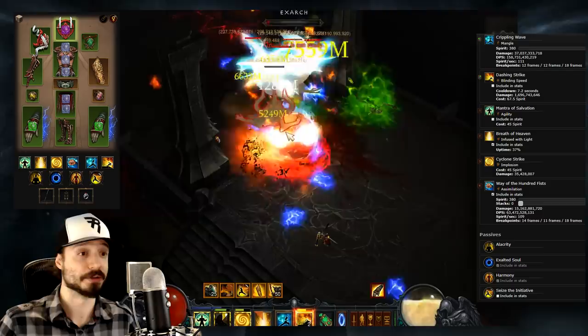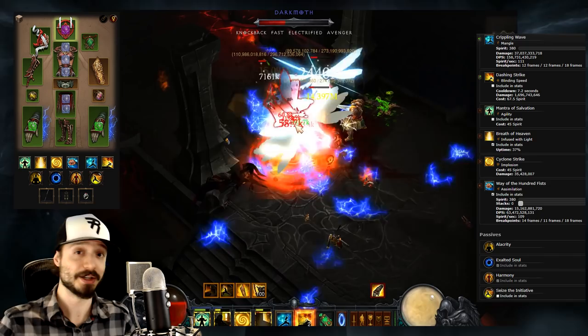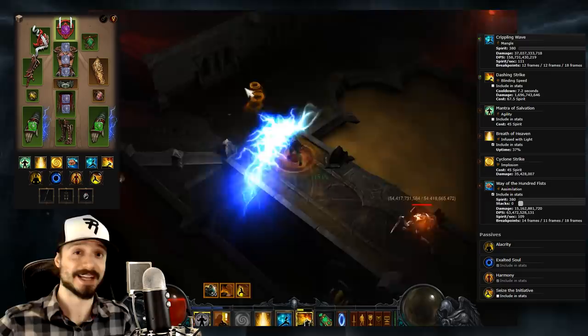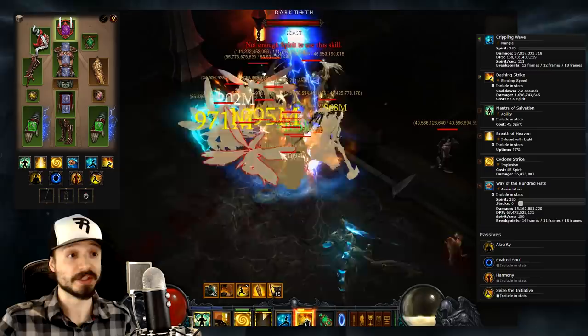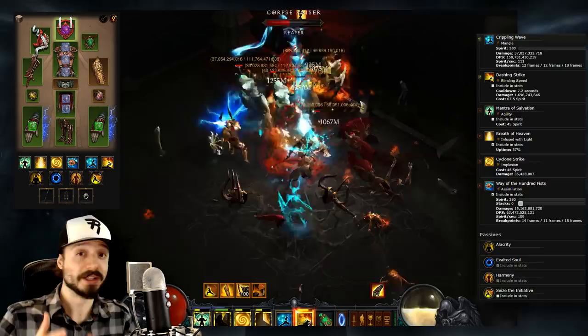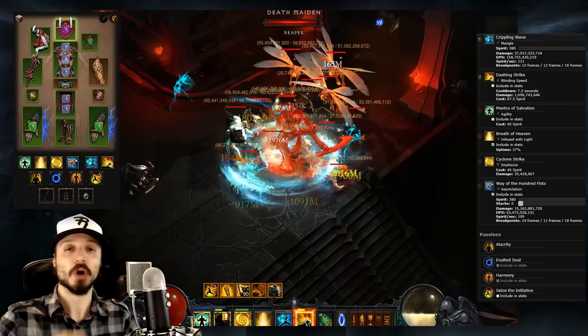We now have a single build in S tier that has pushed down every other build one tier. That just has to do with the formatting of the list, so a one-tier drop is not an indication that the build is doing worse. Builds that dropped two tiers have shown no capacity to push beyond their Season 12 expectations, while one-tier drops did slightly exceed the conservative estimates we had placed. Overall, the drops we're seeing here are not unexpected.